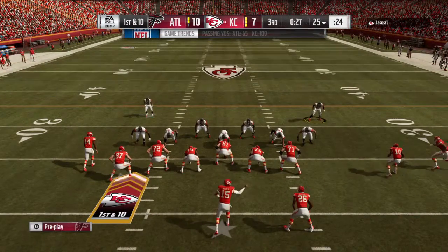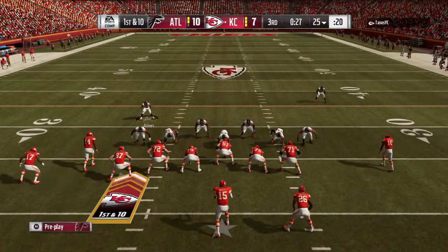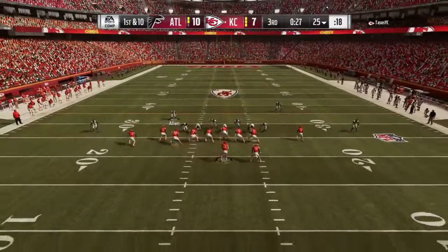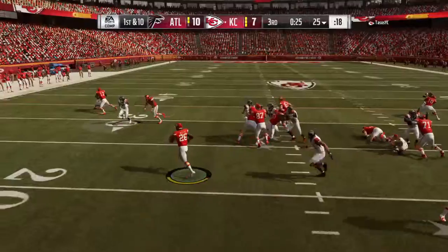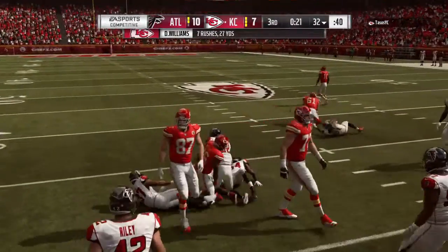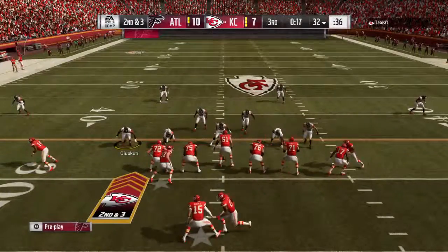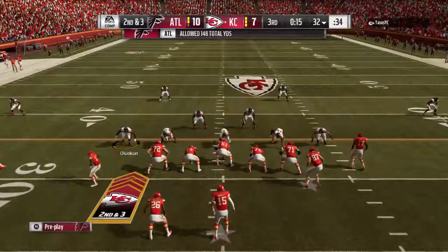This is where scripting comes into play a lot of the time. How many plays do you script coming out of the second half? Most of the time in the first half you're scripting 12 to 16; in the second half, more like 8 to 10 — kind of a starter or opener, whatever terminology they use. Just something to get you off to a quick start. A solid run on first down, gain of seven, leaves him with a second and three.